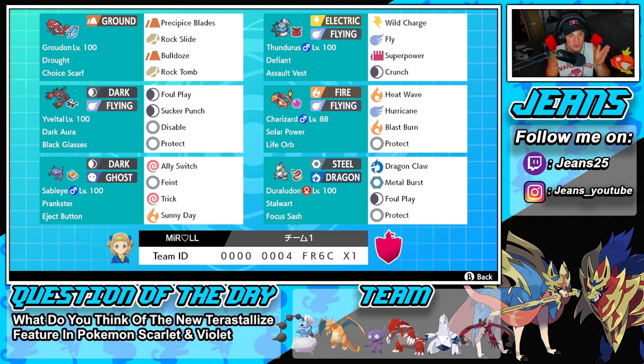Let's get started with today's team preview. Starting off in the top left corner, we have Groudon, but this one is a little different from normal — it's running Choice Scarf alongside the Drought ability. It's rocking Rock Slide, Bulldoze for speed control, and Rock Tomb for coverage and additional speed control. Really great move set for a Choice Scarf Groudon.